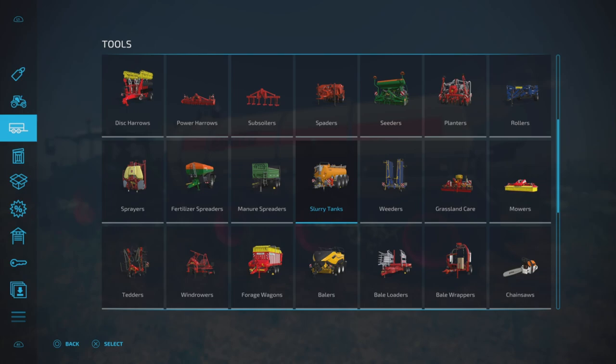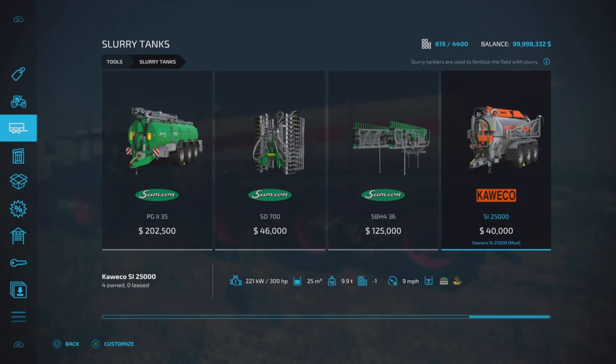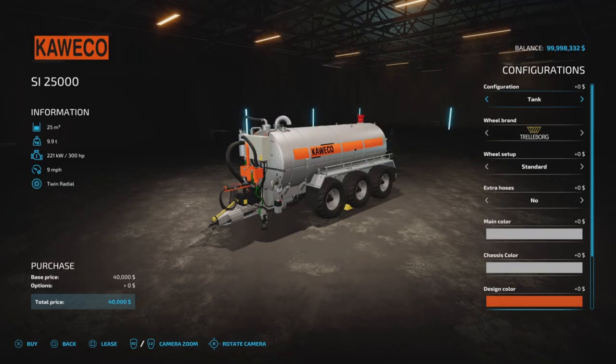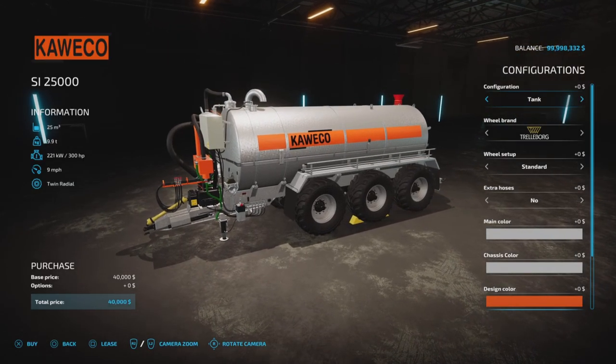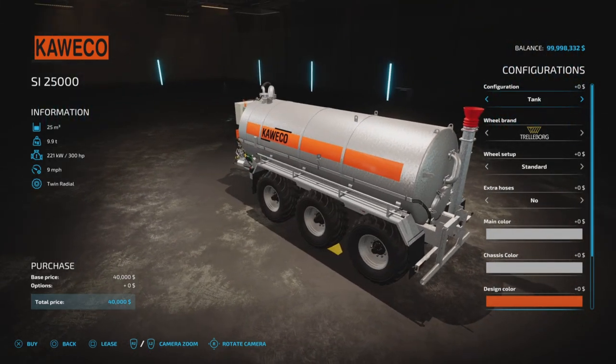You'll find it under Tools and Slurry Tanks. It's just one mod — up to 40,000 recommended, 300 horsepower recommended, 25,000 liter capacity, 9.9 tons, 9 mph working speed. It supports digestate and slurry, though the working width is notably absent from the listing, and there's a reason for that.